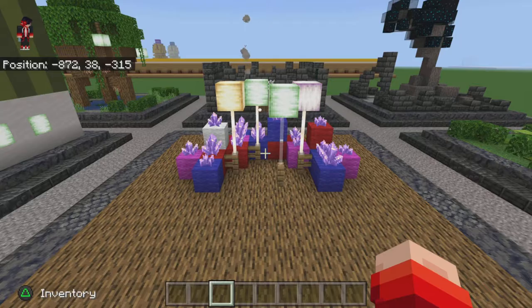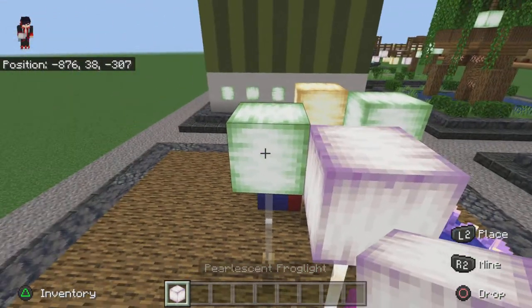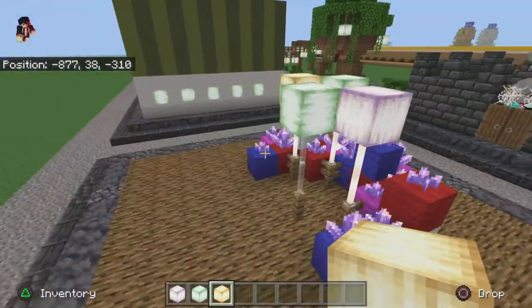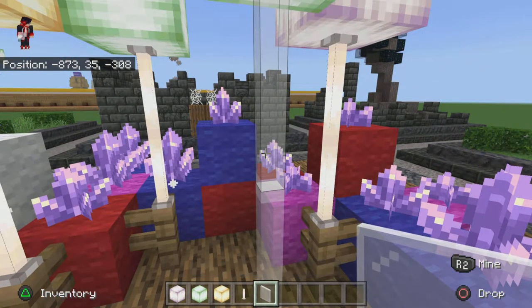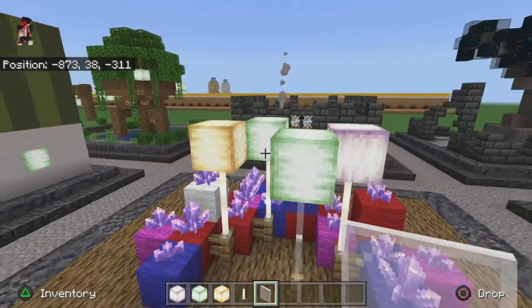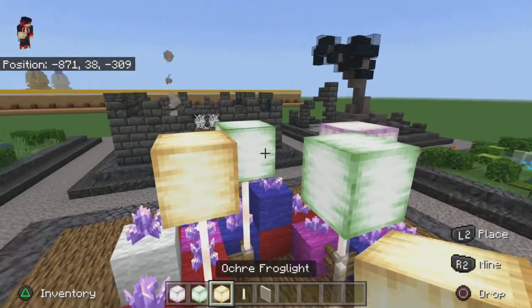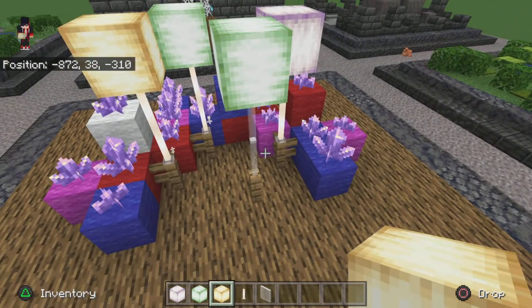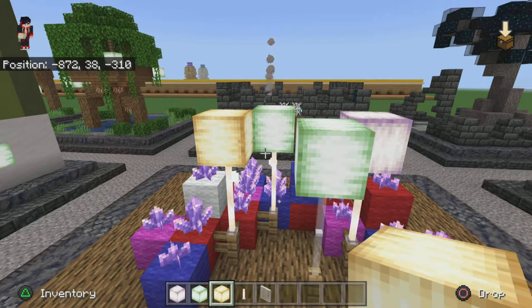Build number two is a more fun use of the frog lights. We have pearlescent frog light, verdant frog light, and ochre frog light, and what I've done is made some balloons with them. It's a very simple design — all you need is some end rods or stained glass. These make great balloons and they light up your spaces, so if you want a celebration in your Minecraft world, you can just plop them down with some presents around them.